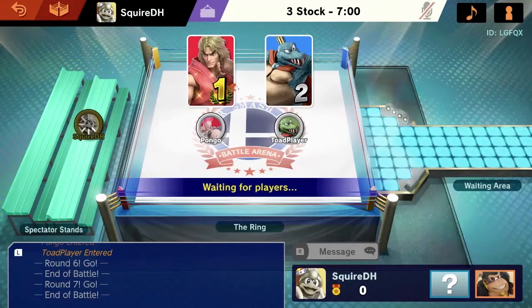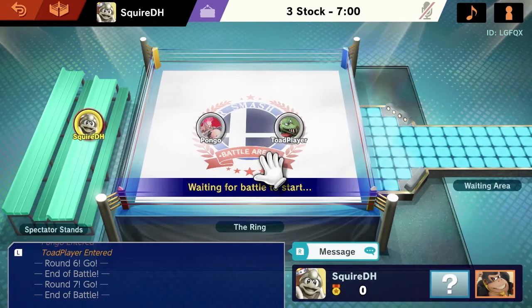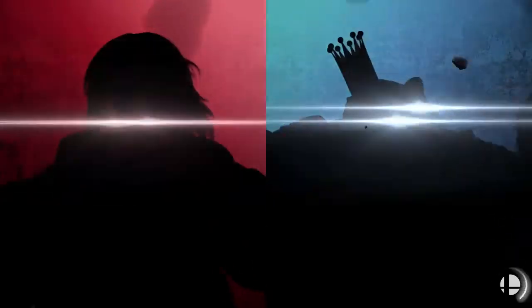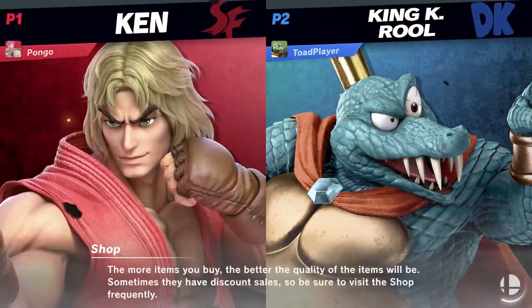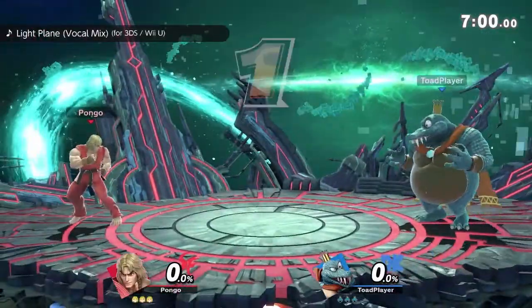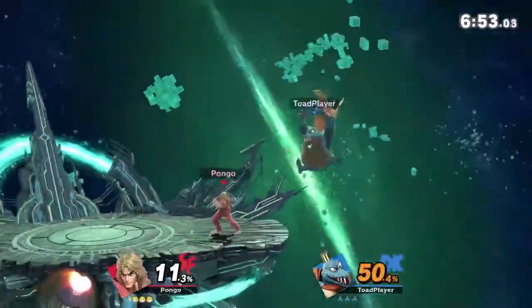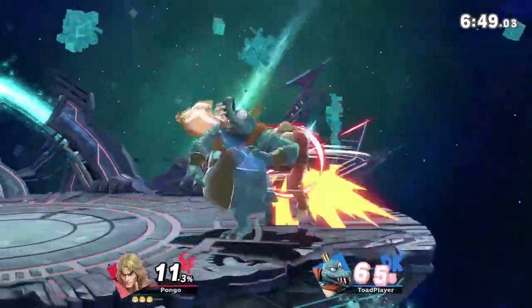Good job with Pongo taking that second game. Toad player is going to have to figure out a situation, because Pongo has no problem with just staying back and letting things go until he sees an opportunity to go in — he's playing very patiently. We have all of SK in the chat cheering for Pongo, of course. If I were not intentionally trying to be an unbiased commentator, I'd be doing the same thing. Let's see if Toad can fix anything up, because I think Pongo does have the download. What we're mostly seeing is just a bit of matchup inexperience on Toad player's part.